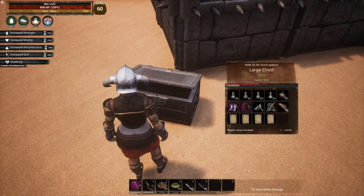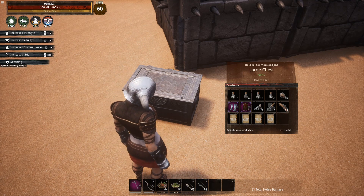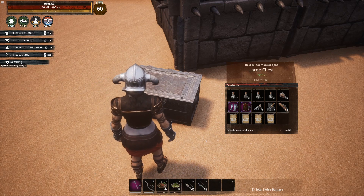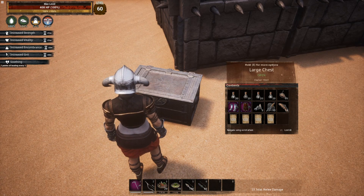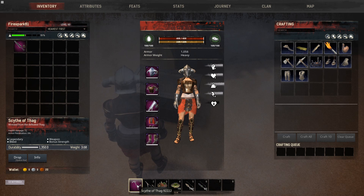I want to point out that this is an end-game build — you would play something else and then respec into this later. Normally I show you the leveling steps, but with this build I don't really recommend it because you need the weapon first to make it worth it. Get the Scythe of Thag, then you can choose to spec into this build after the fact.